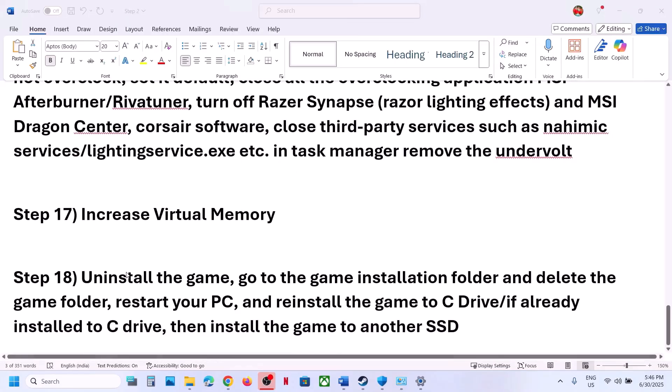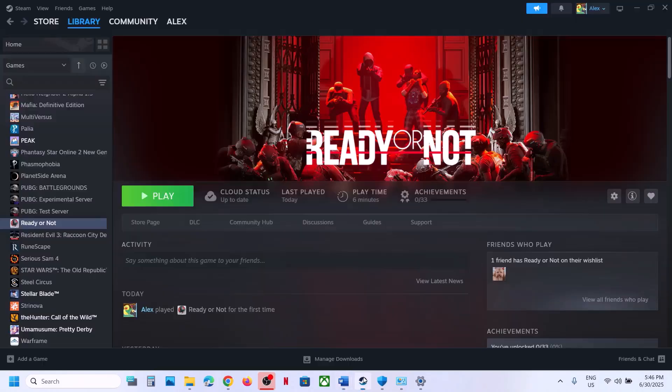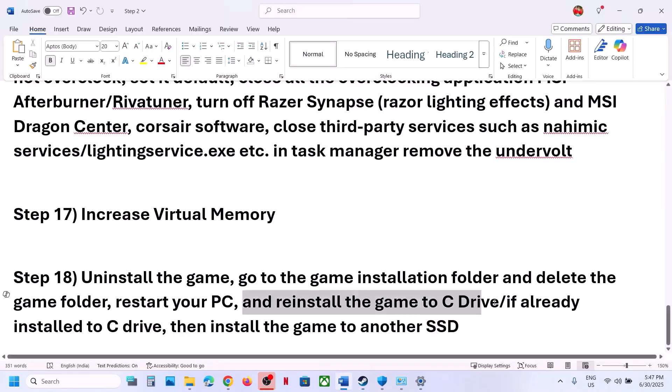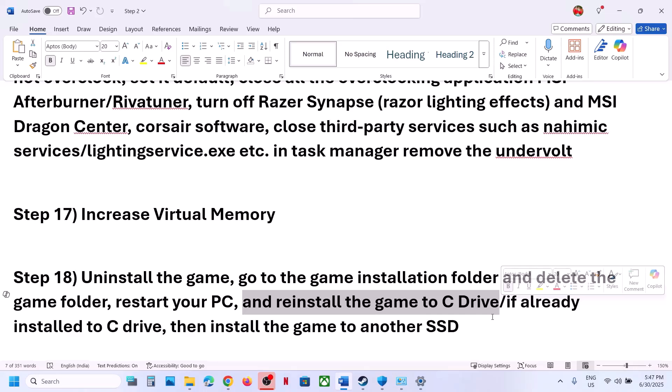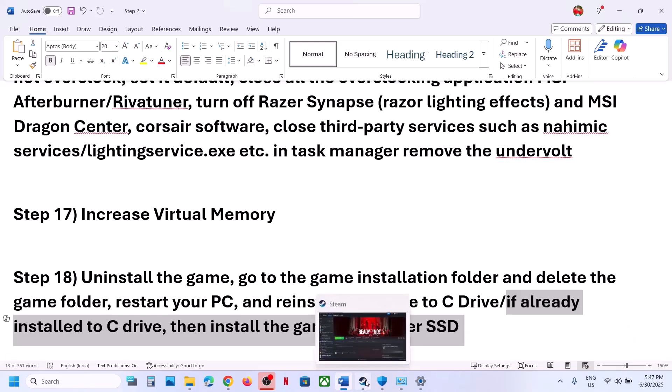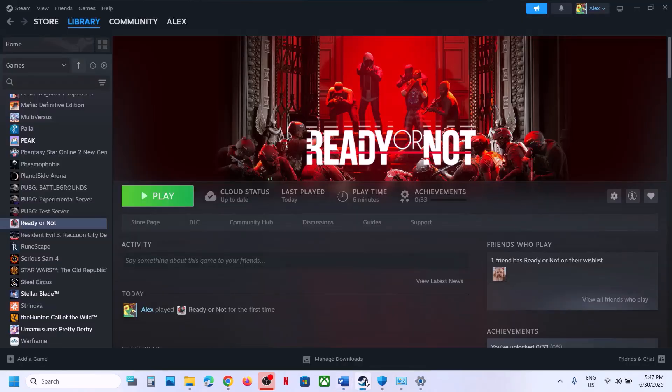The last step is to uninstall and reinstall the game to a different drive. Uninstall the game, go to the installation folder and delete the game folder, restart your computer, then reinstall the game to the C drive. If it's already on C drive, try installing it to another SSD. One of the steps in this video should help you run the game successfully. Thank you for your time — please like this video and subscribe to my channel.